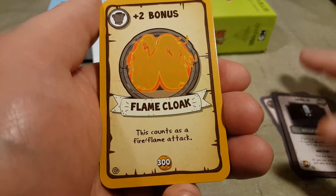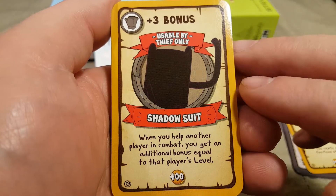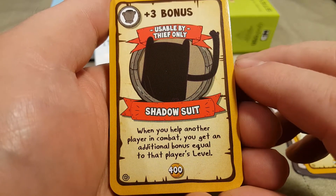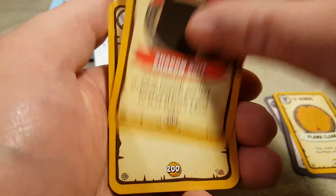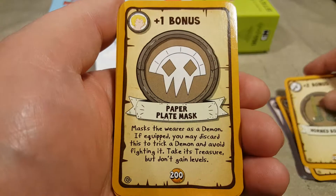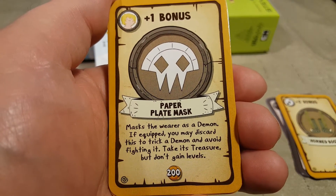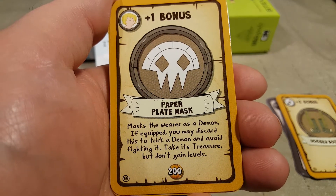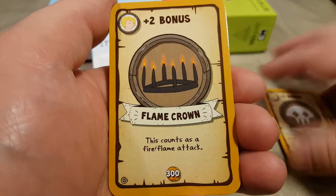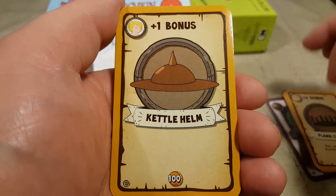Plus two bonus flame cloak — this counts as a fire flame attack. Plus three, considered armor. Usable by thief only — the shadow suit: when you help another player in combat, you get an additional bonus equal to that player's level. Plus two bonus horned boots. Plus one bonus paper plate mask — masks the wearer as a demon if equipped. You may discard this to trick a demon and avoid fighting it; take its treasure but don't gain levels. Plus two bonus flame crown — this counts as a fire flame attack. Plus one bonus kettle helm.